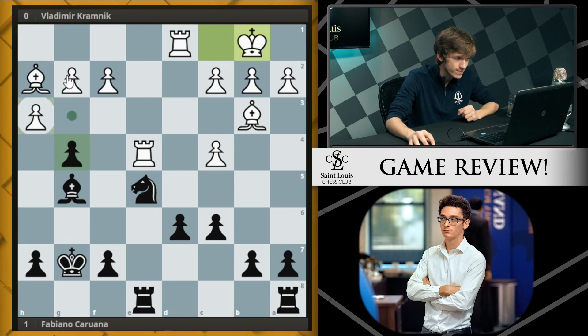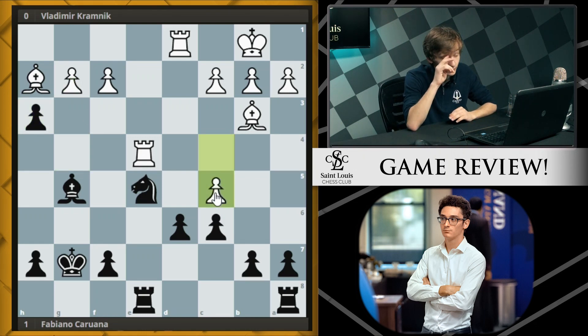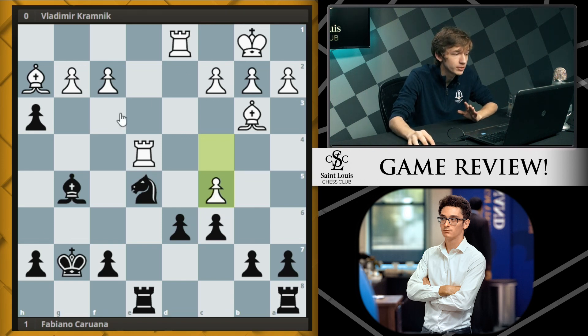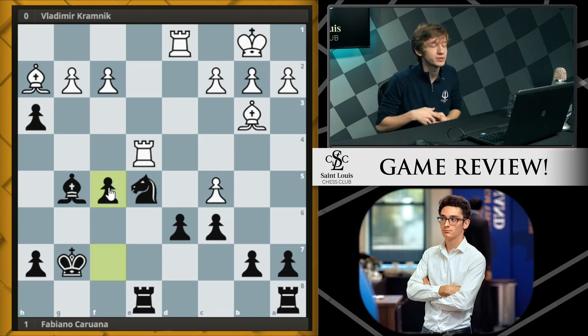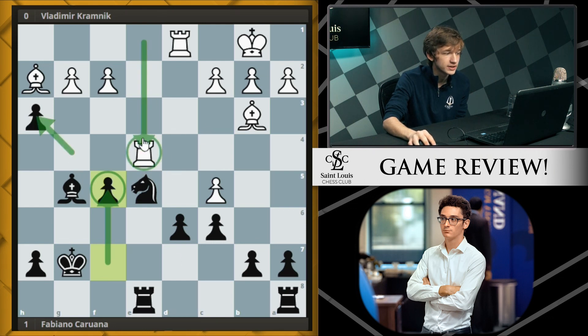The king steps to b1, and now Fabi actually takes on h3. We see not g takes h3, which is maybe what should have been played, but c5 from white. So what has happened: Fabi gives up his light-squared bishop and in return gains some time to play g takes h3 and finally break through with f5. He traded off the bishop for extra time to quicken his play - the rook has been drawn to e4, the f5 square has been cleared, and Fabi's pawns start pushing up the board.